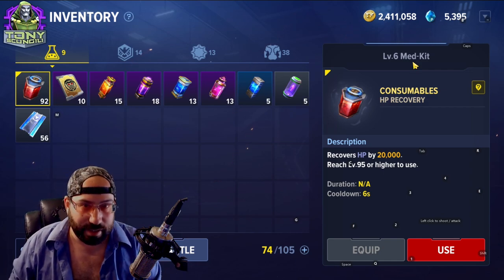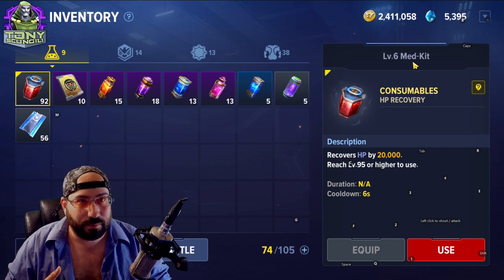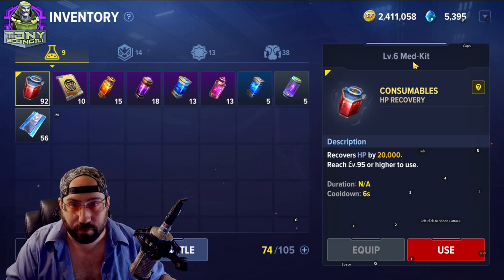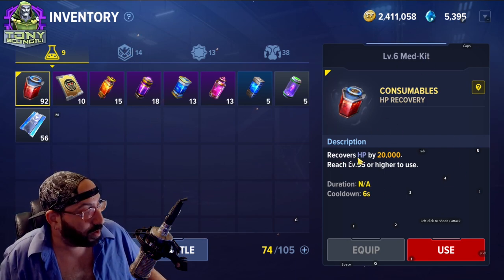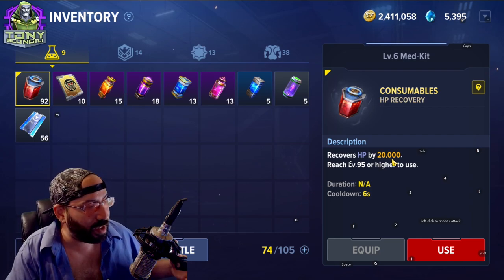Potions can be obtained through completing dailies, random missions that come up, arbitrary random pools, and stuff you can get as you play through the game. Of course you can purchase them as well. As you get higher level you can do better potions — it tells you it recovers HP by X amount.